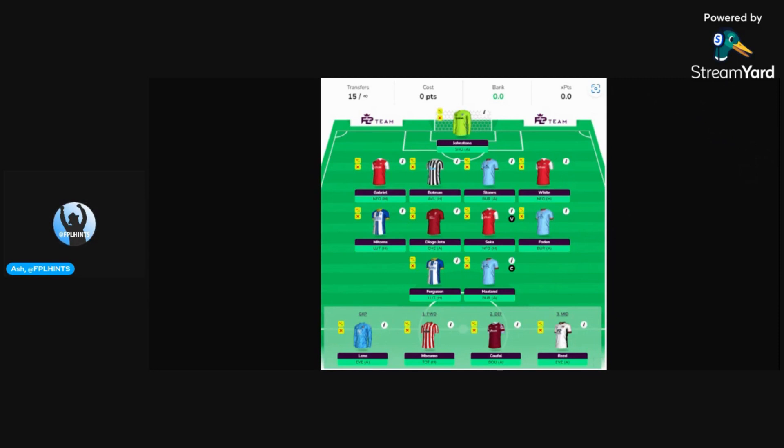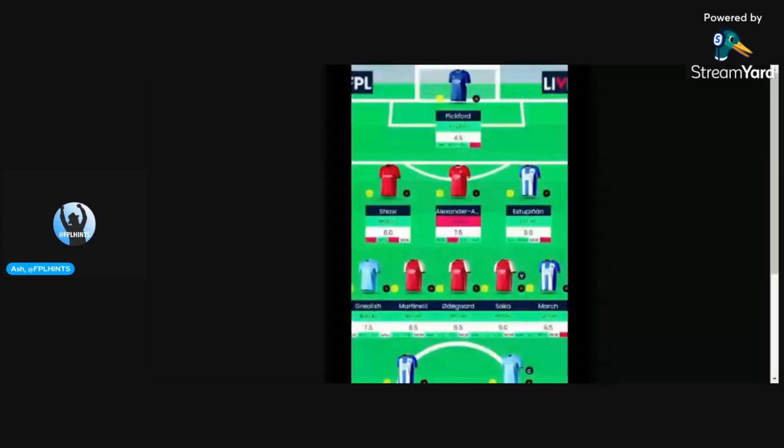Foden also makes the mix, and of course Haaland is the go-to captain here. Once again we see Ferguson making the mix. Mbeumo is also in this squad but is surprisingly a sub for the opening fixture. Got Soufall and Reed on the bench as well. I feel that perhaps Mohamed Salah is missing here, but that shouldn't negate the coverage that this team has. I'm going to give this a 6.5 out of 10.